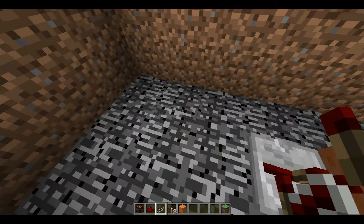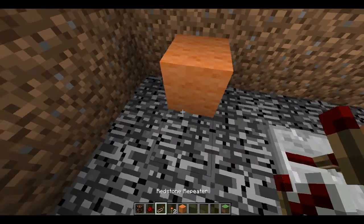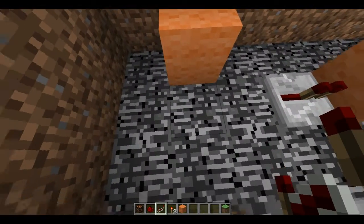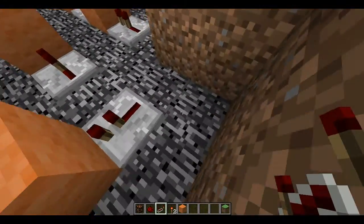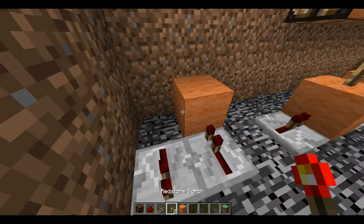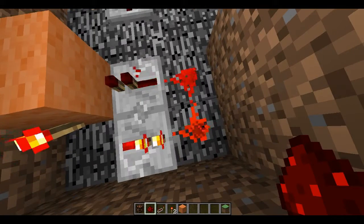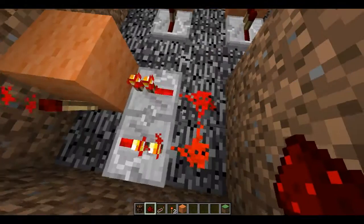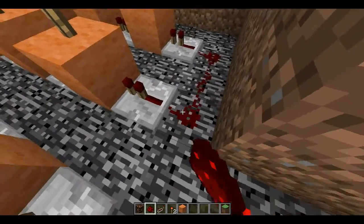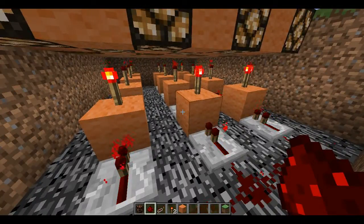Next you want to make a clock. I find the simplest way is to place a piece of wool, a repeater facing this way, a repeater facing this way, a redstone torch on the end, and two pieces of redstone. And lastly, you just want to link up all your repeaters.